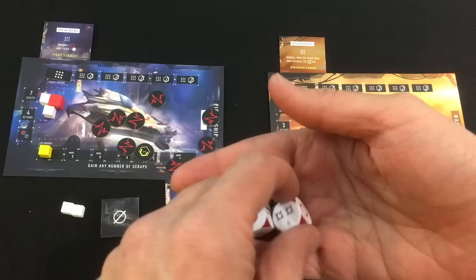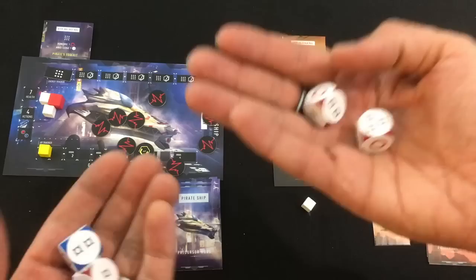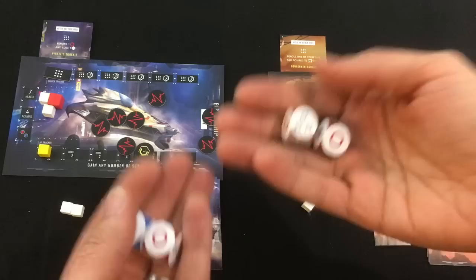Pretty much all actions in the game are resolved using your player dice, and each ship has their own pair of dice with different color combinations. You don't want to see misses — in combat they cause you to take damage, and if you get two misses on the same combat roll you take a bunch more damage. In combat, each ship individually decides whether to be defensive and only roll one die, or offensive and roll both. With offense you can do more damage, but with defense you have no chance of getting the double miss that will heavily damage your ship.